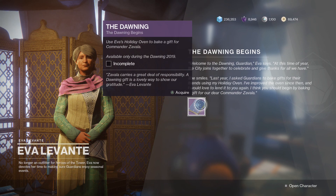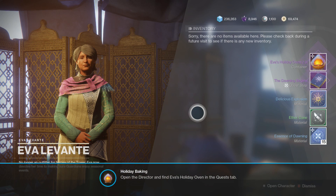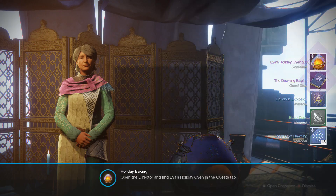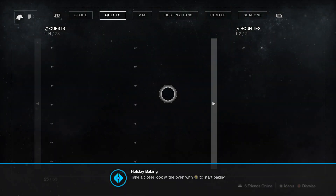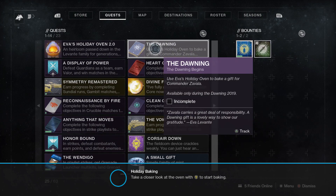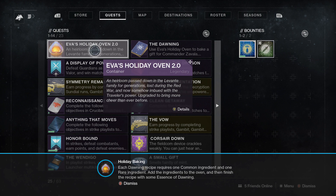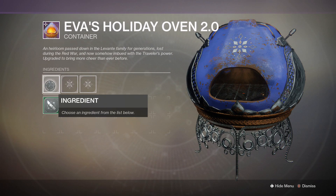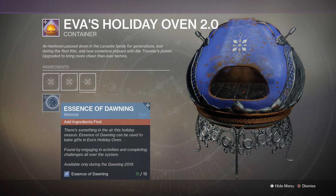Begin by baking a gift for a dearest — he's in the Hall of the Oven to bake a gift. Look at the oven with Y to start baking. So, bake a gift for Commander Zavala. It requires one common ingredient and one rare ingredient. We have one Aethercane and one Delicious Explosion — well, we have 15 of those. Pretty sure the way it works is you need to start with this first because we only have one, and then go with Delicious Explosion.